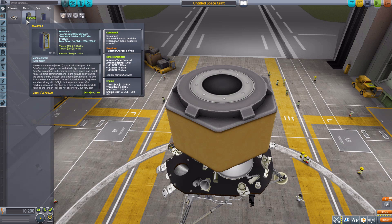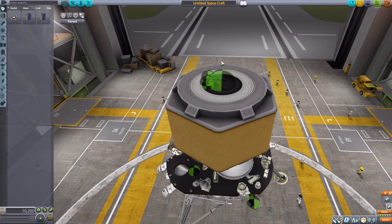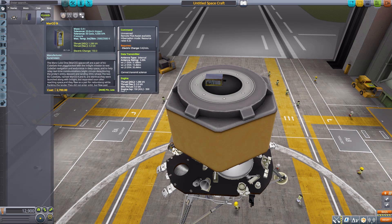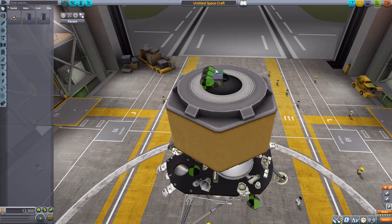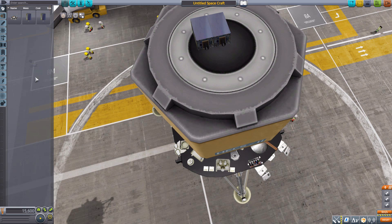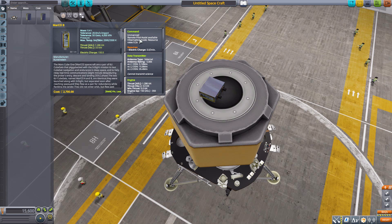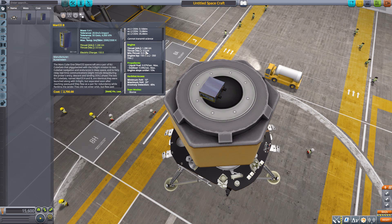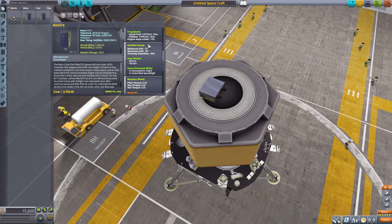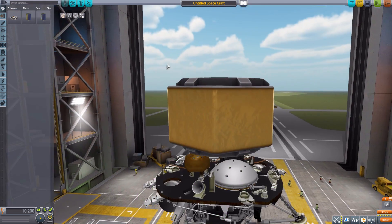Besides the lander, we also have the MarCO A and B, which are two small Mars Cube One spacecraft — 6U CubeSats in size. They were meant to fly along with the mission, to be released as tiny micro-satellites around Mars. Both have multiple attachment points for antennas and solar panels. Their stats are the same: unmanned, with a data transmitter, a small engine producing 3 kilonewtons of max thrust with liquid fuel and oxidizer, a reaction wheel, SAS, 150 electric charge, 18 liquid fuel, and 22 oxidizer.